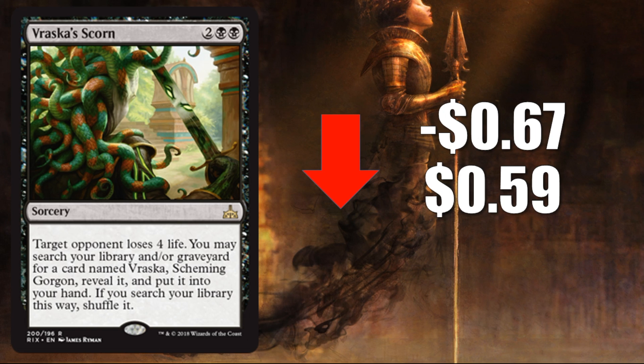Number 9 is Vrascus Gorn, down $0.67 to $0.59. This is actually one of the Planeswalker deck cards for the Vrasca Planeswalker deck, not part of the regular Rivals of Ixalan set. If you want to pick up a card like this for casual play — say you're already playing Vrasca, Scheming Gorgon — and you didn't buy the deck, this is a fine pickup for Commander or any casual deck. It won't see Standard play, but it's gone down quite a bit this week.